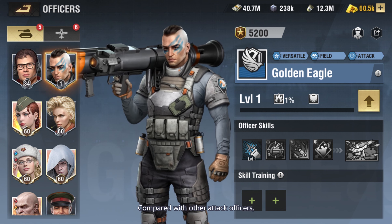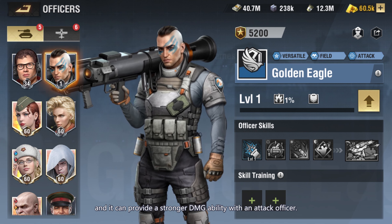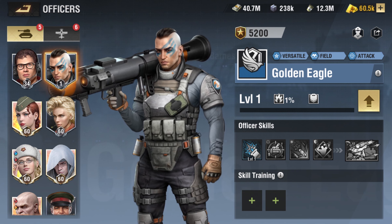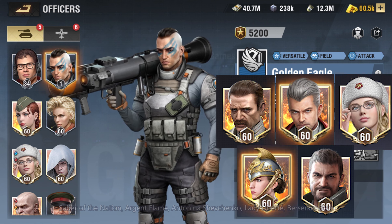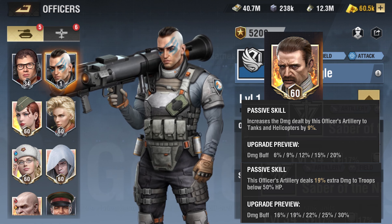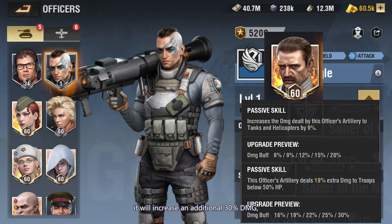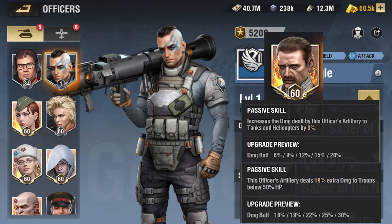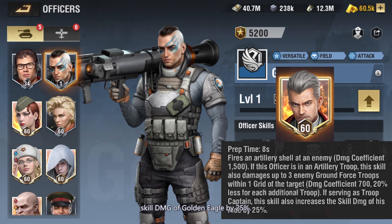Artillery Unit Officer Recommendation. Compared with other attack officers, Golden Eagle's DMG is lower, and pairing with an attack officer can provide stronger DMG ability. Recommended officers: Saber of the Nation, Argent Flame, Antonina Shevchenko, Lady Liberté, Berserker Bear. Saber of the Nation comes with a 20% passive skill buff increasing DMG to tank units; if the enemy's HP is lower than 50%, it increases an additional 30% DMG, superimposing with Golden Eagle's skill to a 70% DMG buff. Argent Flame as troop leader can increase Golden Eagle's tactical skill DMG by 25%.